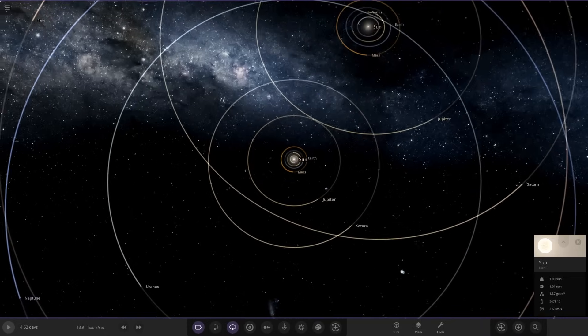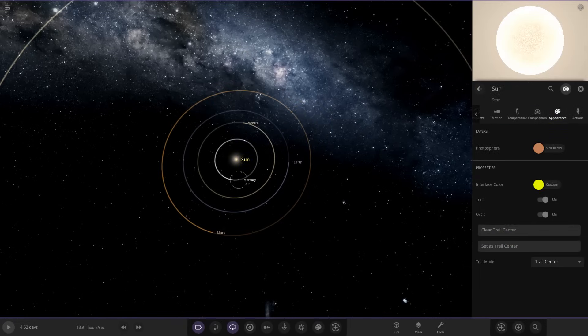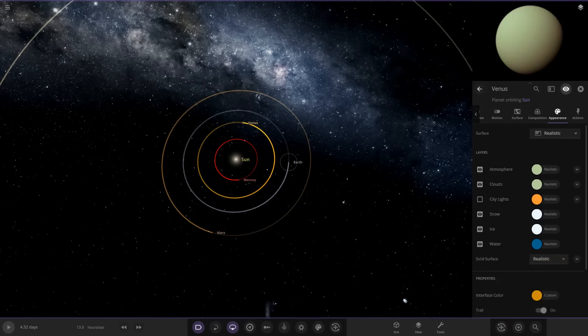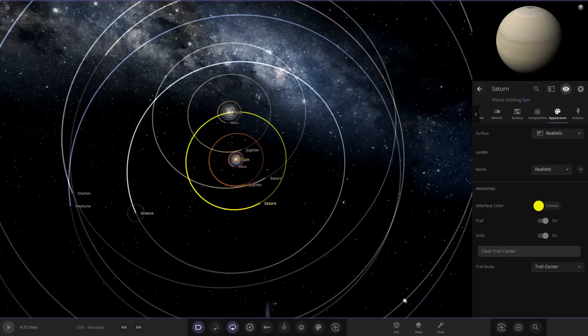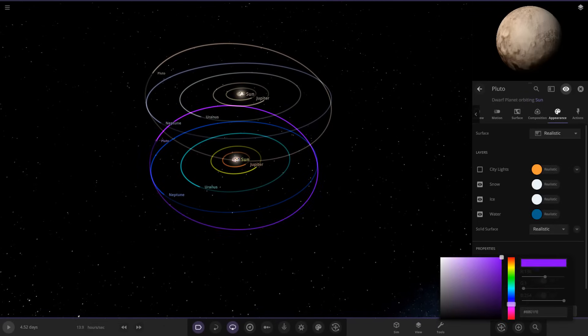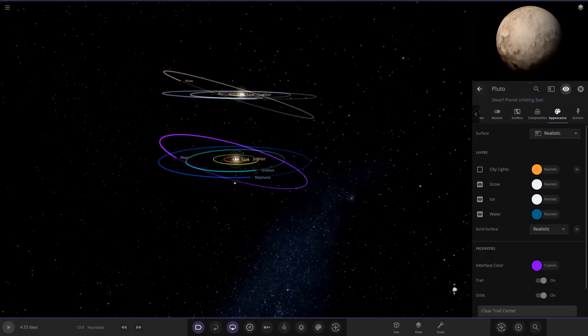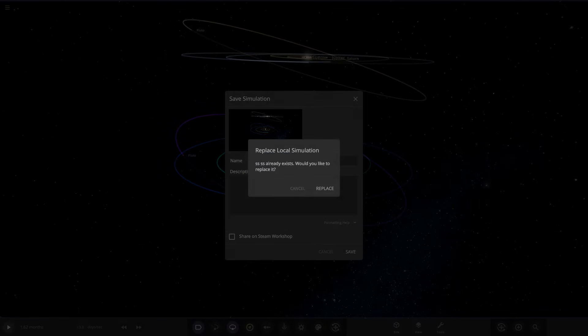We redo the color coding so we can tell systems apart: Mercury red, Venus brightened up, Earth blue, Mars reddish, Jupiter orange, Saturn distinct, Uranus and Neptune fine as-is, Pluto purple. Now you can tell the original system from the duplicate. Both suns are on a direct collision course. We save it as 'SSS' and press play.